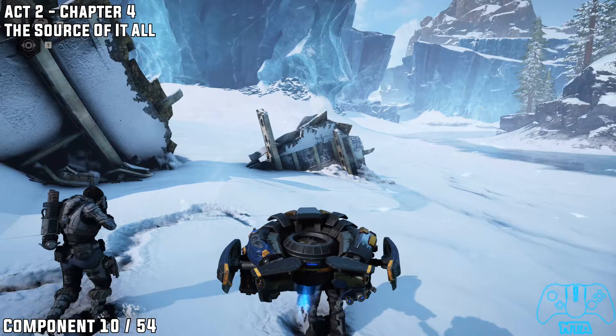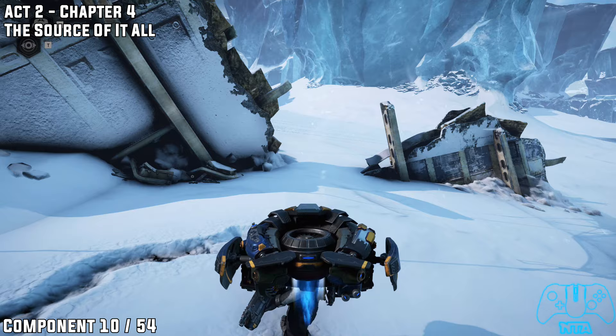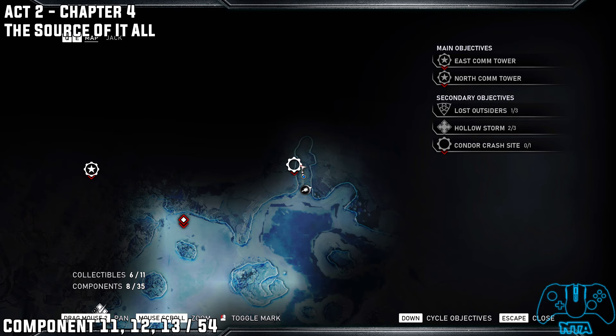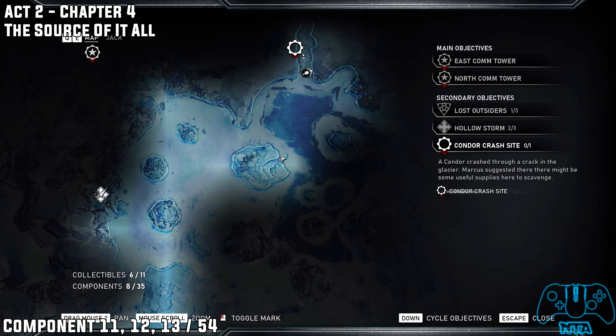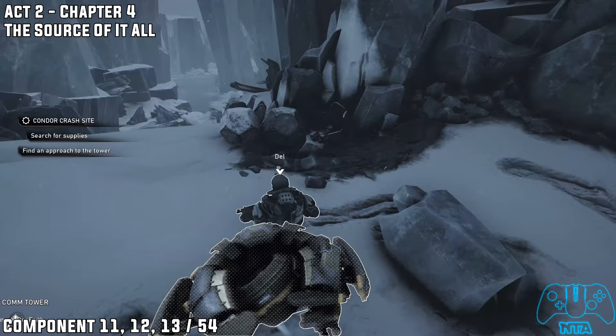Very close to where you found the collectible for the secondary objective, there's what I believe is a plane crash or parts of one. I show it on the map so feel free to pause. It's near or close to the north comm tower — closer to the second objective. In the middle of the top of the map you will find components 11, 12, and 13.